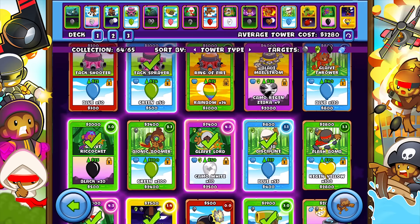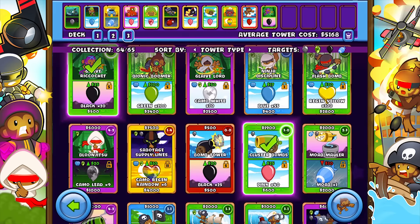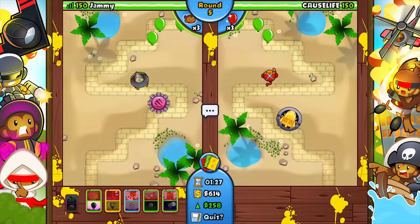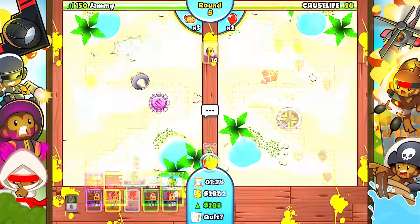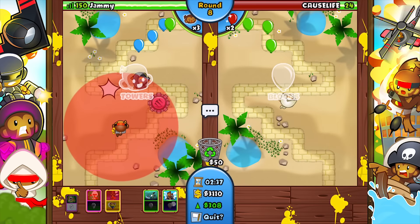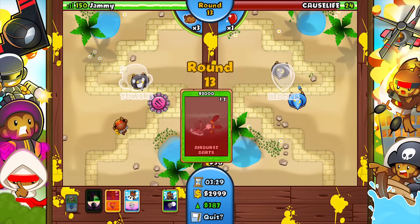Unlock all of the epic cards, build your deck and put your skills to the test in exclusive card battle arenas. In Card Battles, each card can be played in one of two ways: either offensively by sending Bloons to your opponent, or defensively by building the tower. You can also trash a card to help you cycle through your deck.